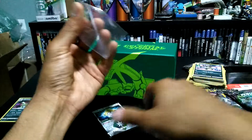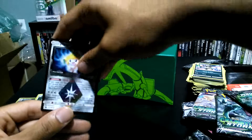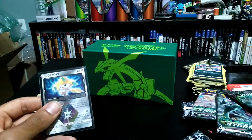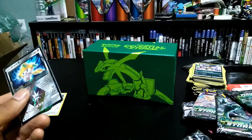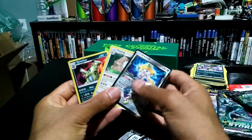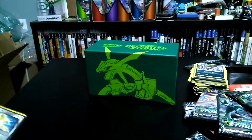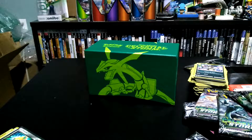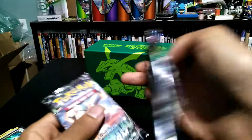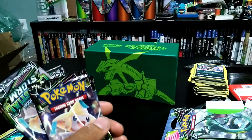Overall pretty disappointing box — two hollows, one hollow I already had, a prism star I already had, so no GX for me. This is a total of 12 packs here, with about 17 packs from before — so about 30 packs total. I've gotten one GX and two prism stars and a bunch of hollows, so my luck hasn't been great. Comment down below if your luck has been great, and leave a like if you enjoyed this video — thanks for watching!